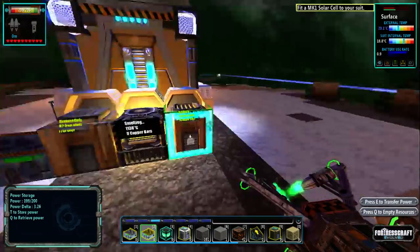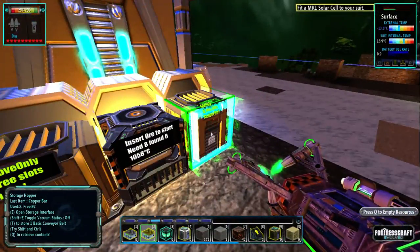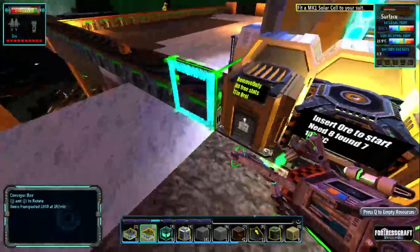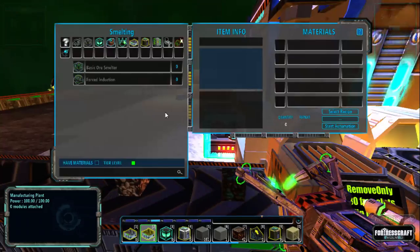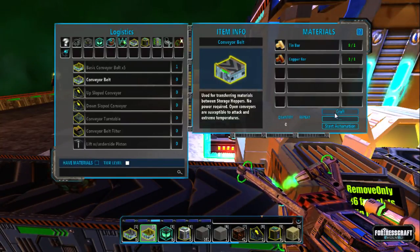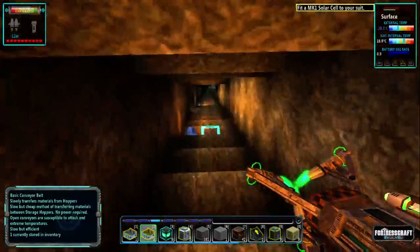There we go, we've got that there. First of all we need to take everything out of here, get a conveyor belt, craft it, and we go straight back down.